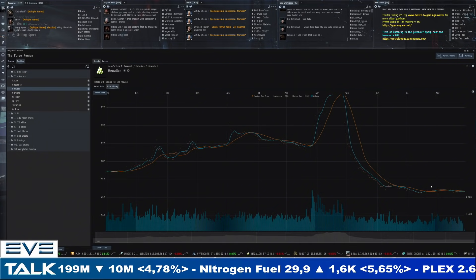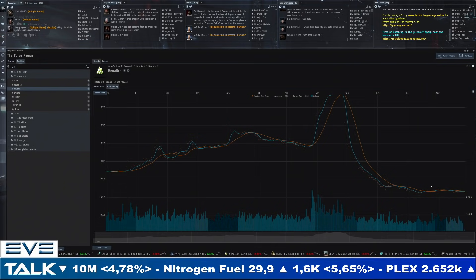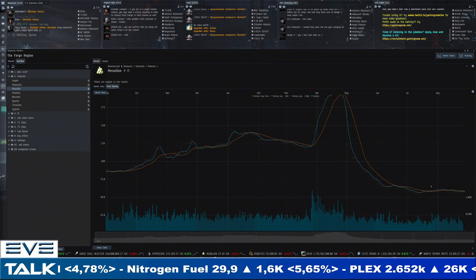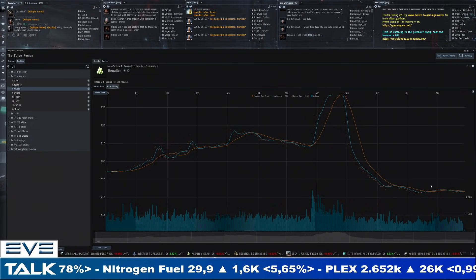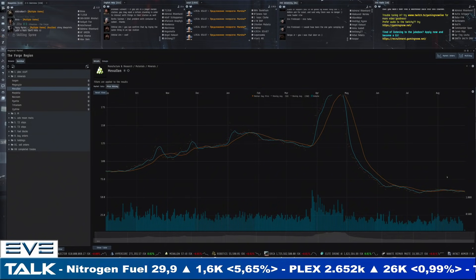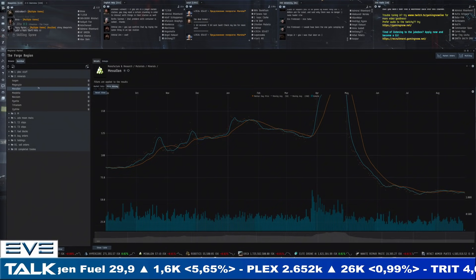Noxium would be way more volatile because of much lower supplies, but mexalon is definitely an interesting metric for gauging general activity. If we ever managed to reach back to 75 ISK or so, I'd say null-sec is back to producing way more. At the moment we're basically flat — not that much to report. Let's see what price does as summer ends and hopefully we see a pickup in general activity.